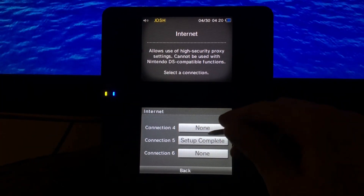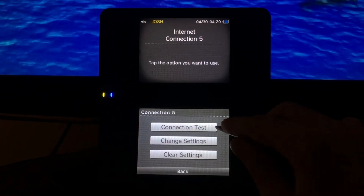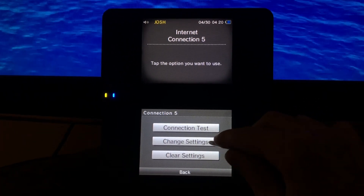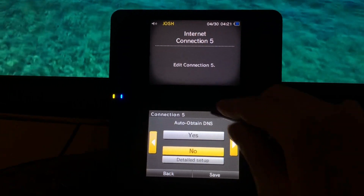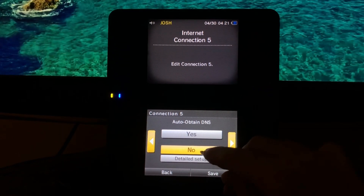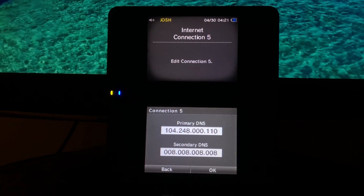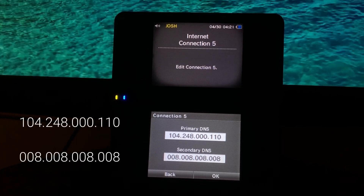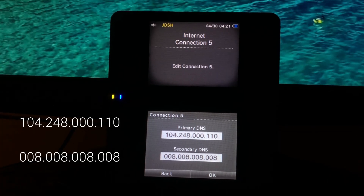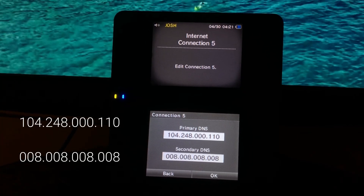Make sure any connection is set over here. Once you're set up, go over here and change settings. The internet info is blurred out because that's my personal internet. When you see 'obtain DNS,' put it to No, then press detail setup. You want to put in the primary DNS: 104.248.000.110.